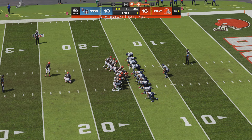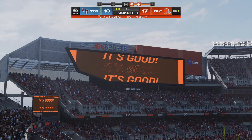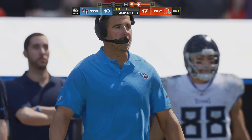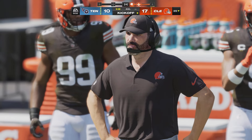Hopkins now for the extra point — he's got it — as they go up 17 to 10. Drive summary: four plays, 75 yards, and Nick Chubb finishes it off with a touchdown run.